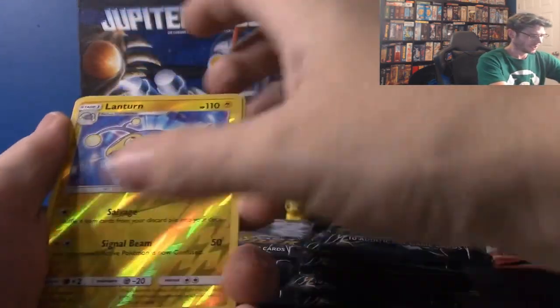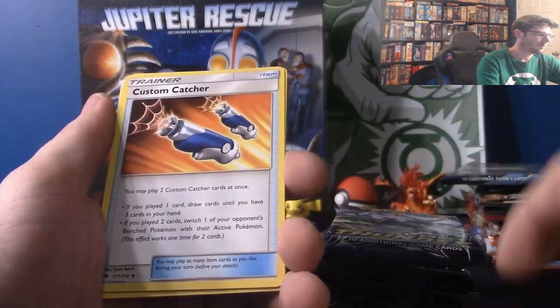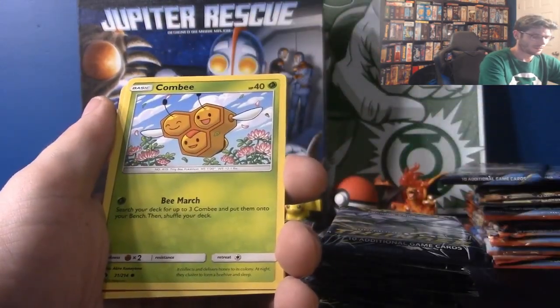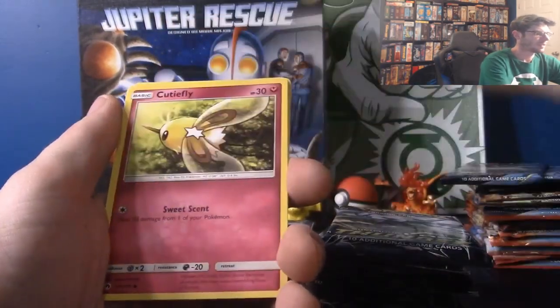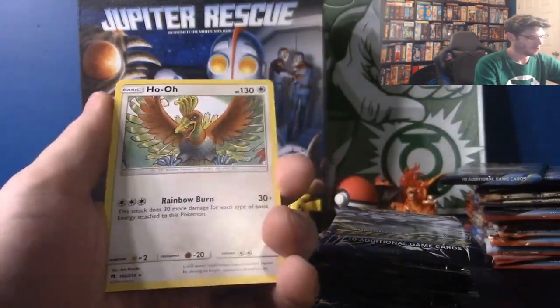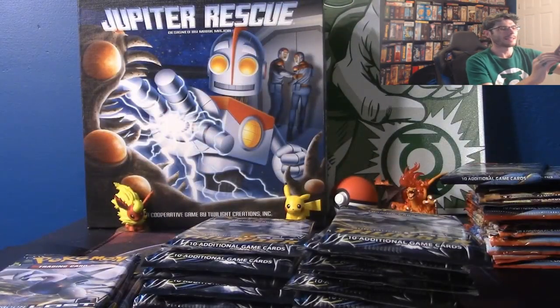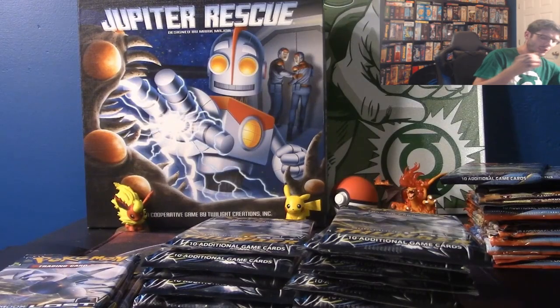So it is Psychic — no, another Lanturn. Fairy Energy, Pinsir, Graveler, Custom Catcher, Combee, Houndour, Cutiefly, Chinchoo, Hoppip, and a Ho-Oh. Pretty cool art. But again, we did not get anything good there.